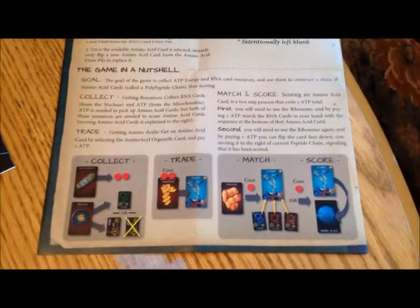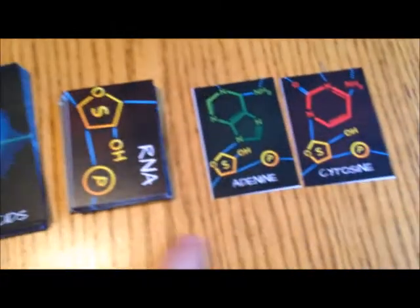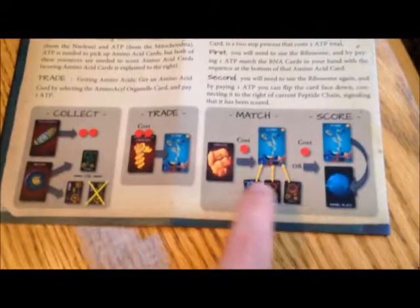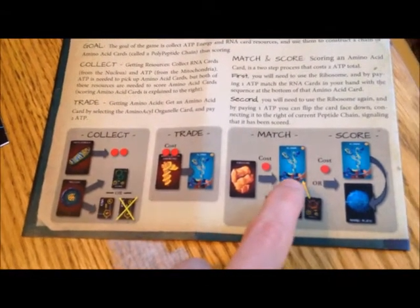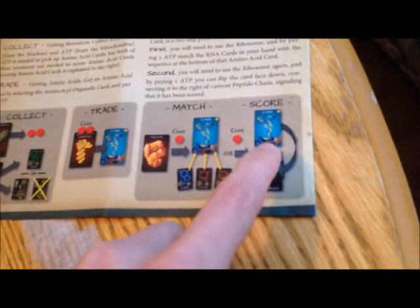The game in a nutshell: the game consists of collecting resources — those are your RNA cards and your ATP energy tokens — and then trading your ATP energy tokens for amino acid cards. This is the back of the amino acid cards, and this is the face. You are trying to match your RNA cards with your amino acid card. You'll see a color at the bottom, and it costs an energy token to match that up.